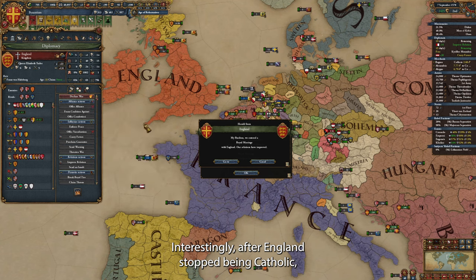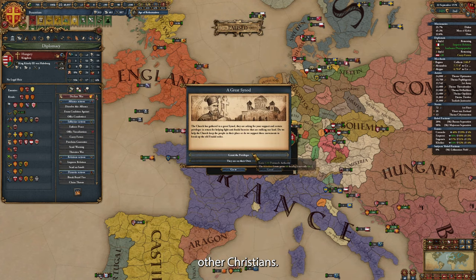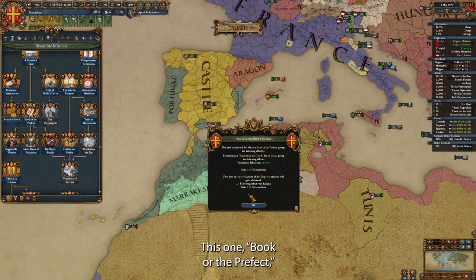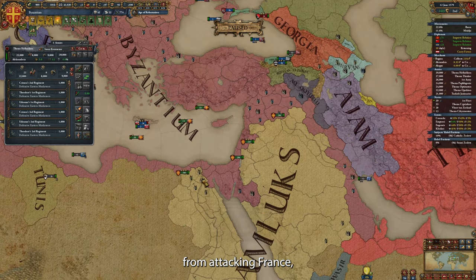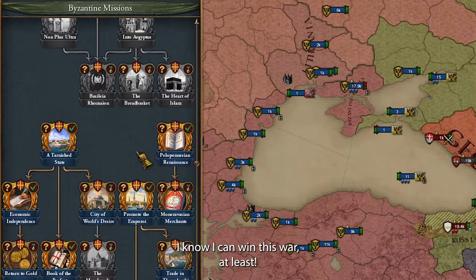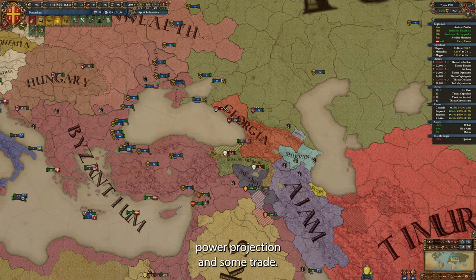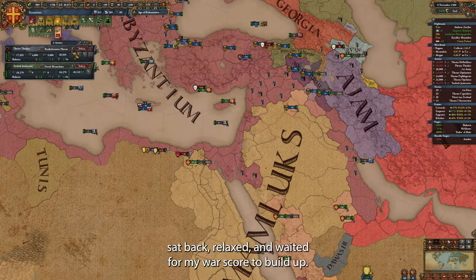Interestingly, after England stopped being Catholic, they also stopped hating me — probably because they lost all those Catholic negative relationship modifiers towards other Christians. Maybe I can ally them and bring them into my war with France. I have stopped actively going after the mission tree, so every time a mission becomes available it's a nice surprise. This one, Book of the Prefect, gives us some temporary trade bonuses and mercantilism. After I chickened out and backed off from attacking France, I moved my troops back to North Africa and smashed again into the Mamluks. Another mission, Princess of the Lazers — something to do with Trabizond judging by the flag — gives us cheaper advisors until the end of the game, power projection, and some trade. Russia is now loyal and actively helping me fight this war.